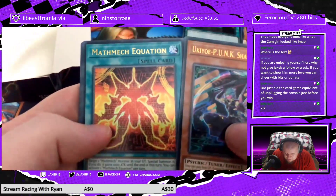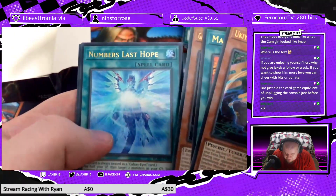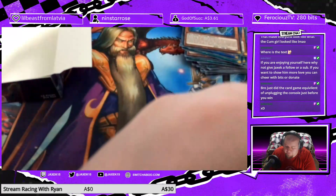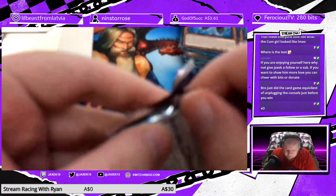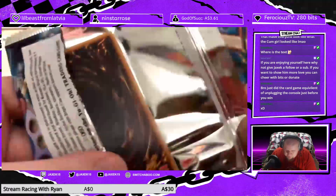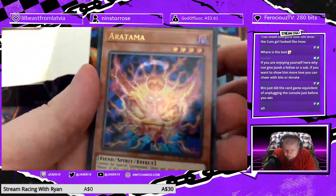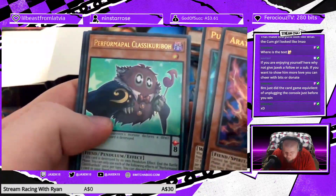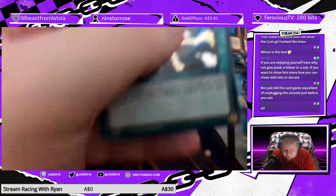Sherkusai, Math Mech Equation, Ghost Sleeper The Underworld Princess, Numbers Last Hope, and another copy of Assault Synchron. Aratama, Puppet Rook, Performed Pal Classic Karibo, Sakitama, and another copy of Super Poly.